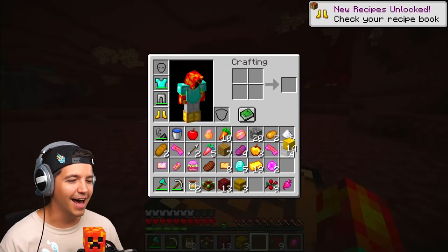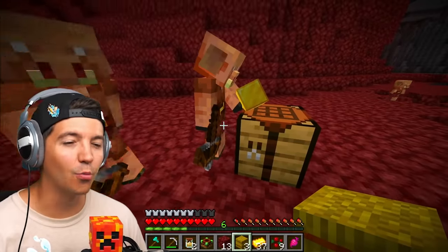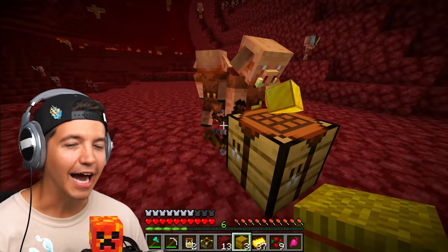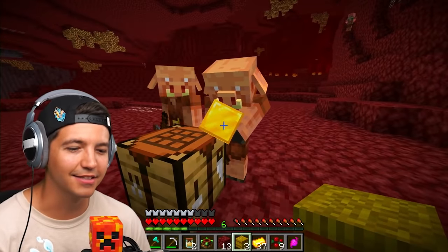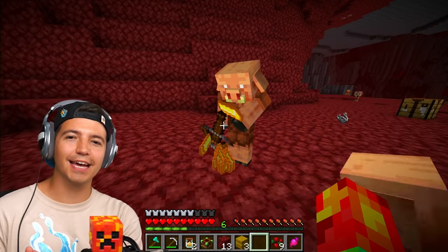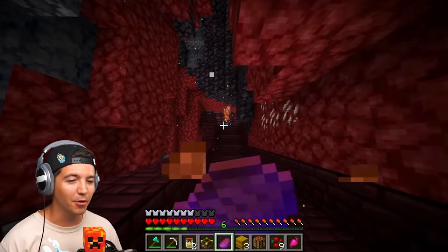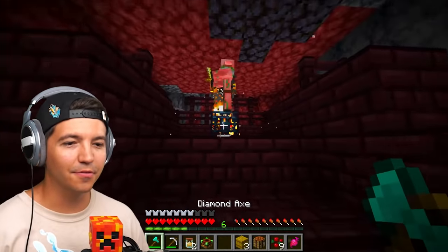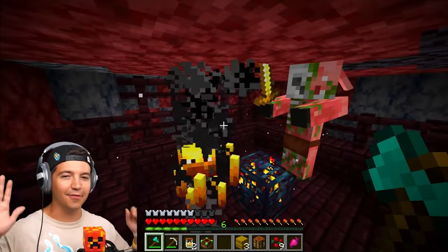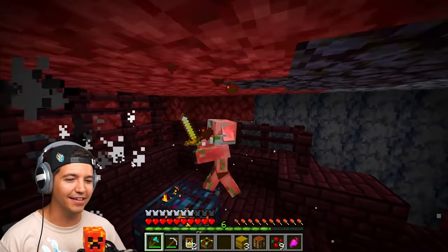I have a lot of gold and I'm going to need the piglins to give me their ender pearls. I dropped the entire gold block and the piglin's taking the whole thing. Eventually I'm going to get enough ender pearls and we can get out of this place. We got some blazes, but we have the missed steak, so technically they shouldn't be able to hit us. I'm going to test that theory. That does work on the blazes - this is fantastic!